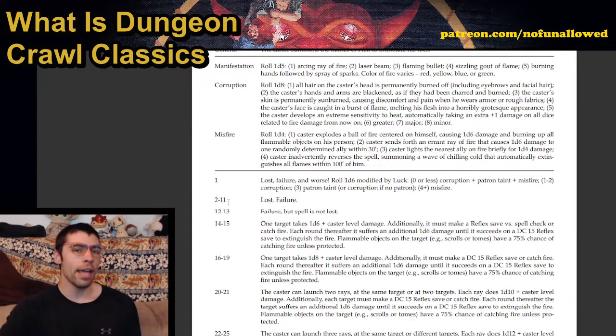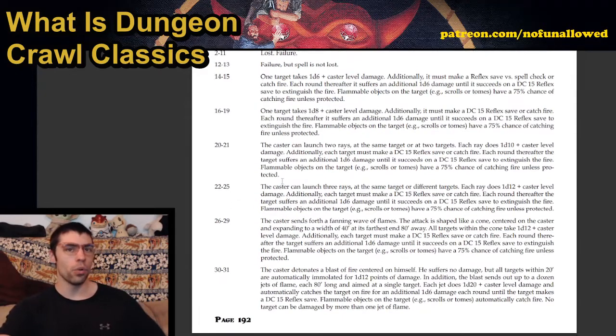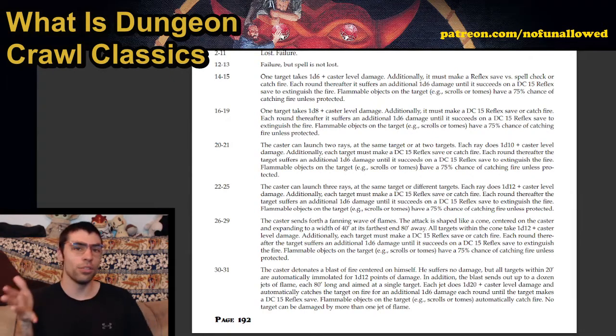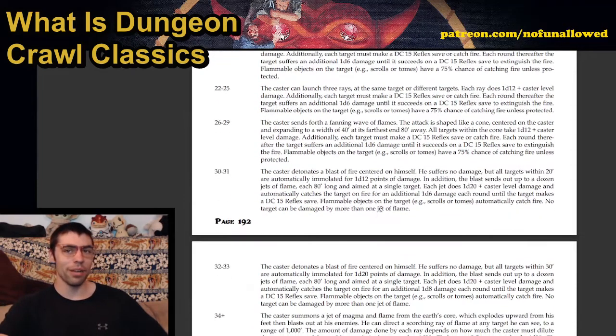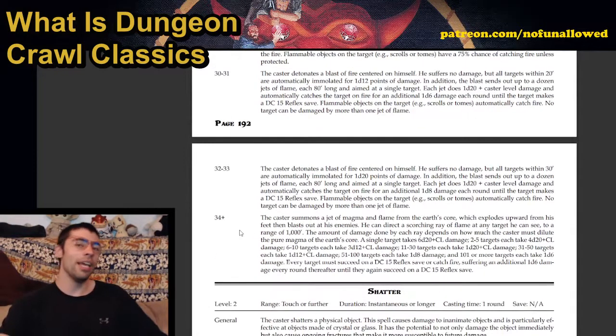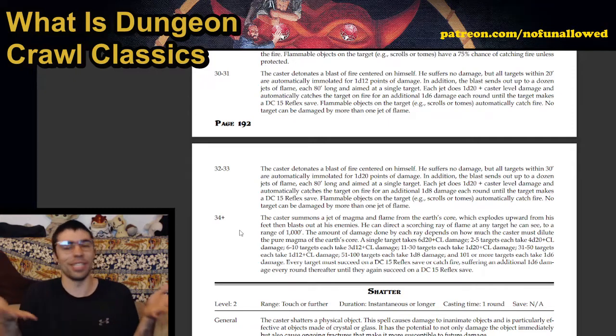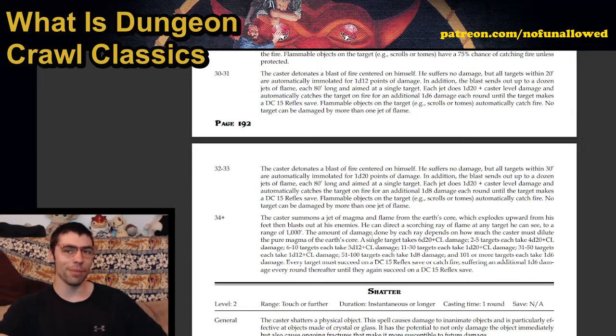If you roll 14-15, one target takes 1d6 caster level damage and must make a reflex save versus spell check or catch fire, taking 1d6 damage every turn. Roll 16-19 and it becomes a d8. Roll 20-21, it's 1d10. Roll 22-25, it's a d12. Roll 26-29, you do d12 plus caster level damage. Roll 30-31, the caster detonates a blast of fire centered on himself — he suffers no damage, but all targets within 20 feet are automatically immolated for 1d12 damage. At 34+, the caster summons a jet of magma and can direct a scorching ray to any target within 1,000 feet for 6d20 damage.